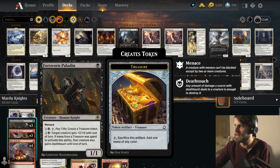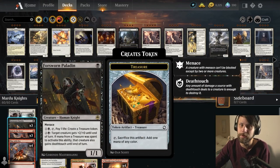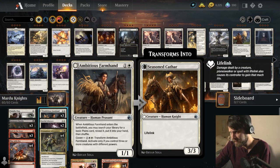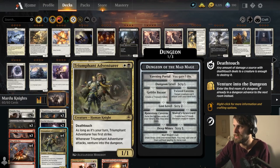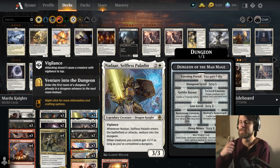Four Swarm Paladin is here to talk through the creatures - this is going to allow us to create some treasure tokens, help ramp us into some bigger stuff, which is very good for us. The Ambitious Farmhand smooths out our land drops, ensuring we're going to have the lands we need to continue playing more stuff. Triumphant Adventure as well as the Selfless Paladin really help us to venture through the dungeon.